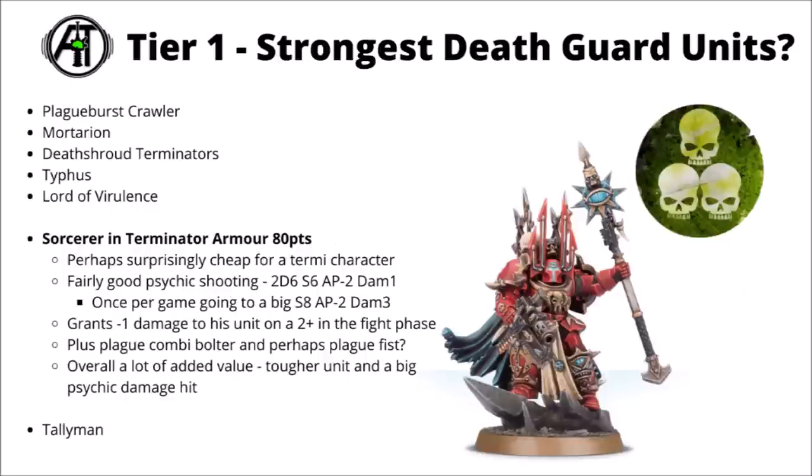Finally for the fairly good Death Guard Terminator characters, we've got the Sorcerer in Terminator armour at 80 points. He's quite significantly cheaper than all the rest, still has a tanky enough profile with 5 wounds, Toughness 6, and a 4+ invulnerable, and he brings extra fun damage and defence to the unit. His psychic shooting attack is fairly strong if you risk the Hazardous — 2D6 shots at Strength 6, AP 2, Damage 1, definitely going to clear out some light infantry very reliably. Once per game it goes into Absolute Rage mode, getting plus 2 Strength and plus 2 Damage — Strength 8, AP 2, Damage 3 shots, very threatening to Space Marine Terminators or light vehicles. On top of that he brings one of the best durability boosts in the army: a minus-1 damage in the fight phase that goes off on a 2+, which could be absolutely massive against enemy units charging you with Damage 2 or Damage 3 weapons. Shame it doesn't work against shooting. Overall he adds really quite a lot of value for just 80 points.